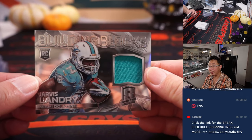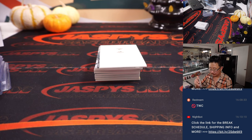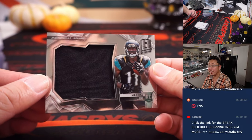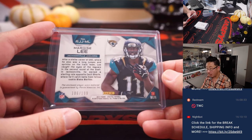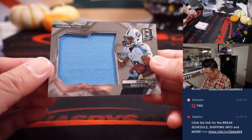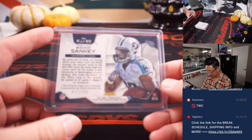We got Jarvis Landry rookie relic, Dolphins edition, AFC East — that will be for Nancy, 65 out of 199. We got more Jaguars — Marquise Lee rookie relic, AFC South, Marty, 106 out of 199. And we got Bishop Sankey, Titans, AFC South, Marty, 11 out of 199.